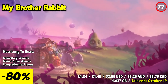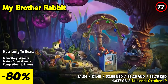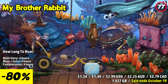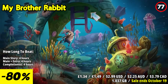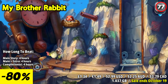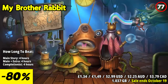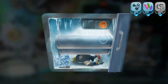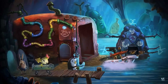Step into the imaginative world of My Brother Rabbit, a heartwarming puzzle adventure that will captivate players of all ages. The game's standout feature is its enchanting hand-drawn art style, reminiscent of a storybook come to life. Players follow the touching tale of a young girl and her stuffed rabbit, exploring a world filled with whimsical locations and mind-bending puzzles. The puzzles themselves are cleverly designed, providing a good balance of challenge and accessibility. Each solution unravels a piece of the story, revealing a touching narrative that tugs at the heartstrings.